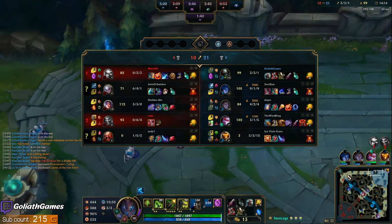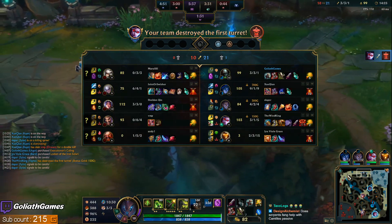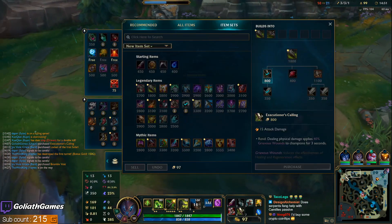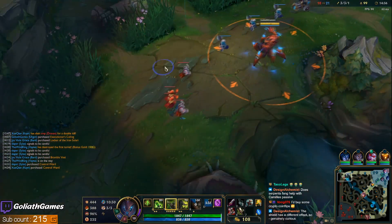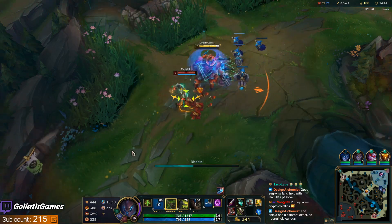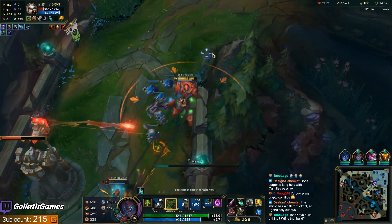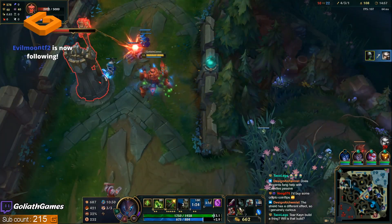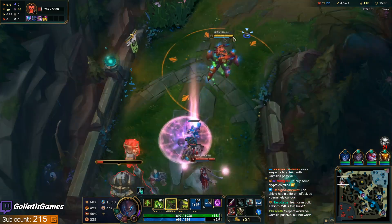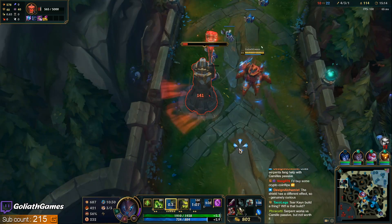These guys have so much healing actually. I usually like to get anti-heal after my first item into Camille, because once she gets that Divine Sunderer, her healing is actually nasty. Does Serpent's Fang help with Camille's passive? I don't think so — I'm not 100% sure, but if anyone in chat knows, definitely correct me on that. She's got no E — that's a freebie. Should be able to kill Diana too if she comes up. I really like Titanic into Camille, it just feels good.